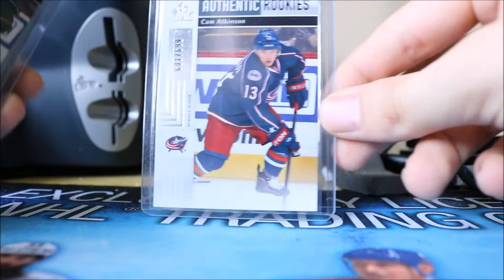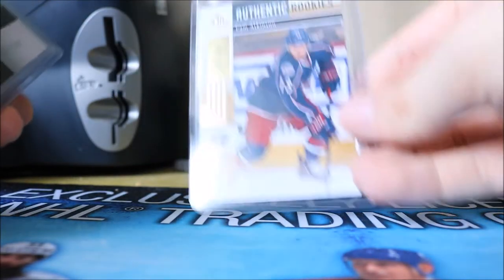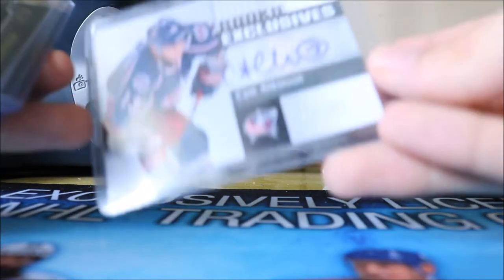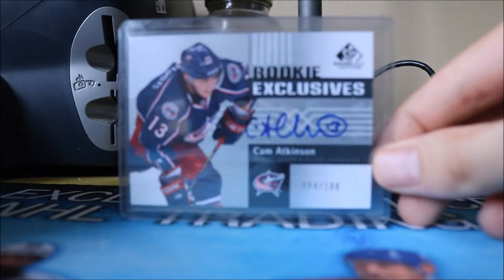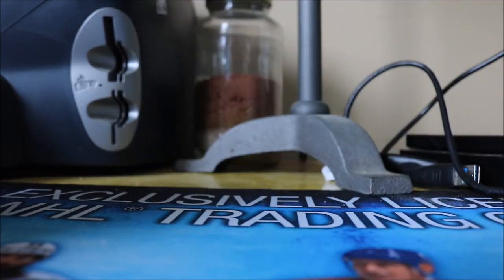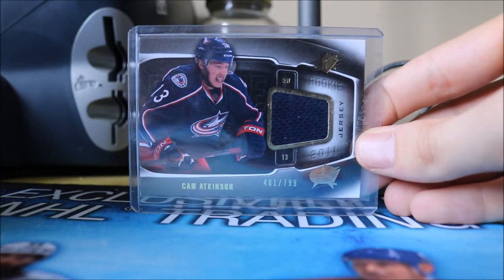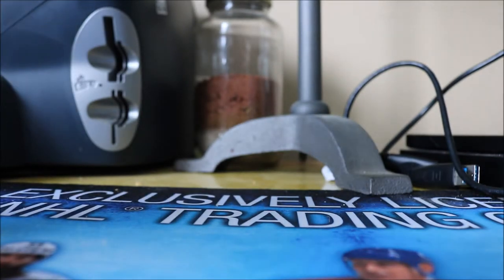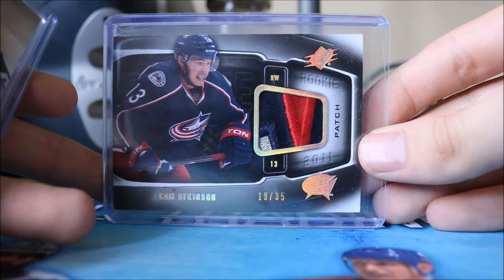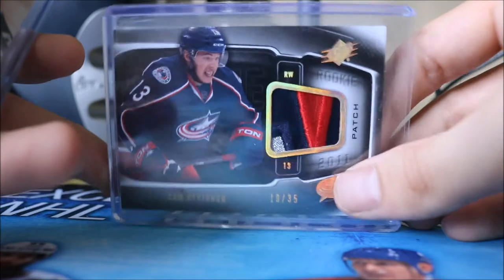We have his SP Game Used Authentic Rookies numbered to 699, the gold version numbered to 50, and his SP Game Used Rookie Exclusives Autograph numbered to 200. Then we have his SPX Rookie Jersey numbered to 799, and his SPX Rookie Patch numbered to 35 — a really nice little three-color chunk in that small patch. I really like this card and its design.